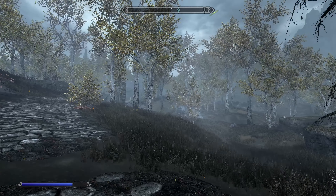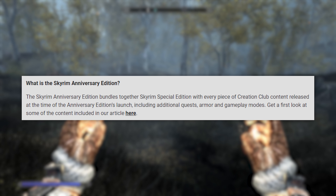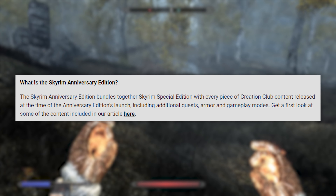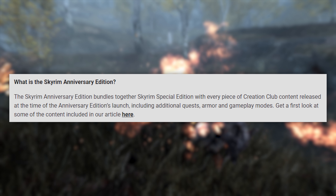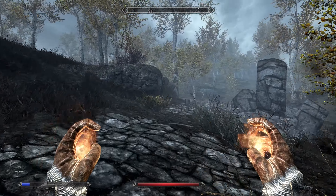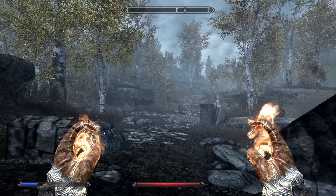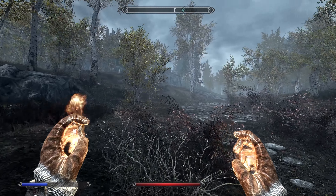For those who have no idea what the Skyrim Anniversary Edition is to begin with, it basically bundles together Skyrim Special Edition with every piece of Creation Club content released at the time of the Anniversary Edition's launch, including additional quests, armor, and gameplay modes. There is a lot of content included, and plenty of new details and content has been revealed over the last few days that makes this package a little more enticing.